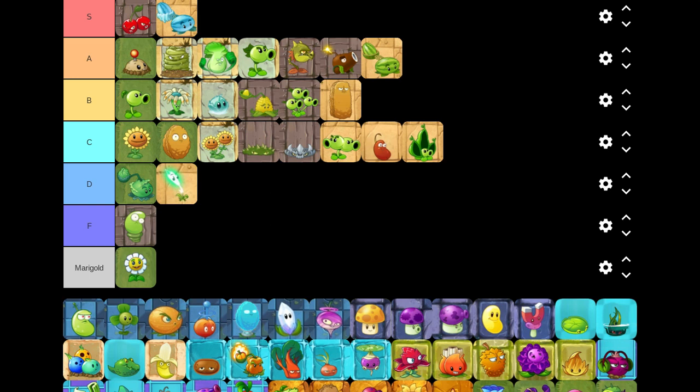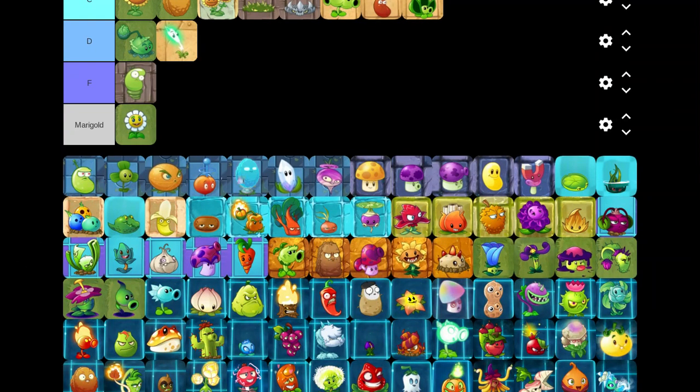I prefer the deeper damage plants that also do more damage, but it depends on the situation - like if you're in a box and bruises match in arena, an armored plant setup can be useful. Winter Melon is especially good for starter arena players. It won't take too long - I watched a tier list video that lasted three hours and people weren't engaged, so we're making this into two parts.